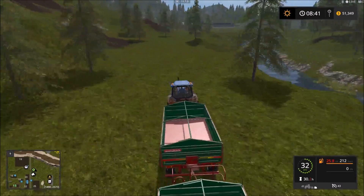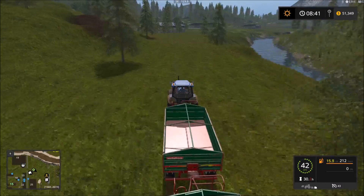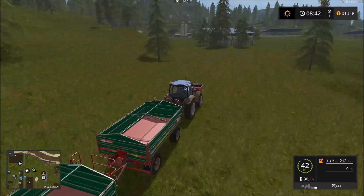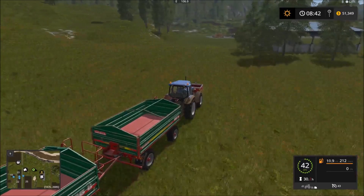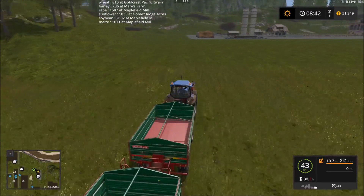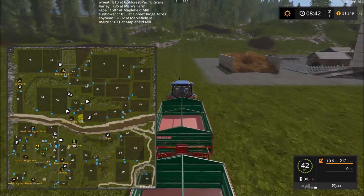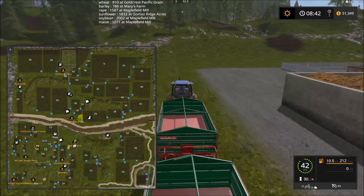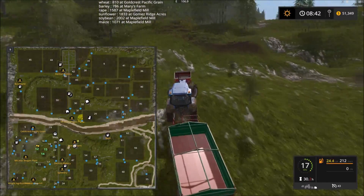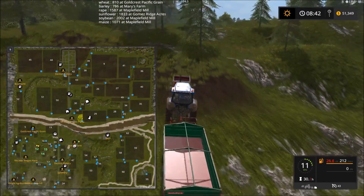There's a large spacious area that could have grass on it. I might be able to plant grass to make up for the lack of it - that's my hope. That way we can get the most bang for our buck. I did find where the Gomez Ridge Acres is and it's actually not far away - it's down by field 24, just to the south of the store. So we'll definitely go sell the sunflower there and that'll get us some good money.